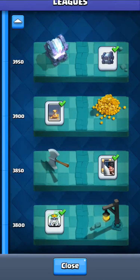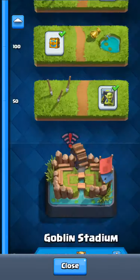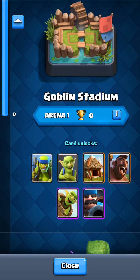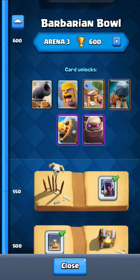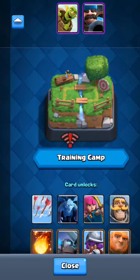So here is the arena system. If you're starting all the way down from the training camp, you receive some cards — four common cards, four rare cards, and four epic cards. Then once you go up to Arena 1 and unlock those cards, you go to Bone Pit, and so on until you reach the higher arenas.